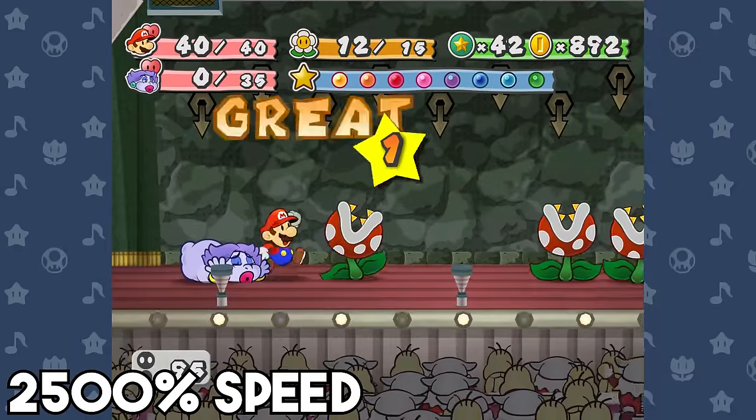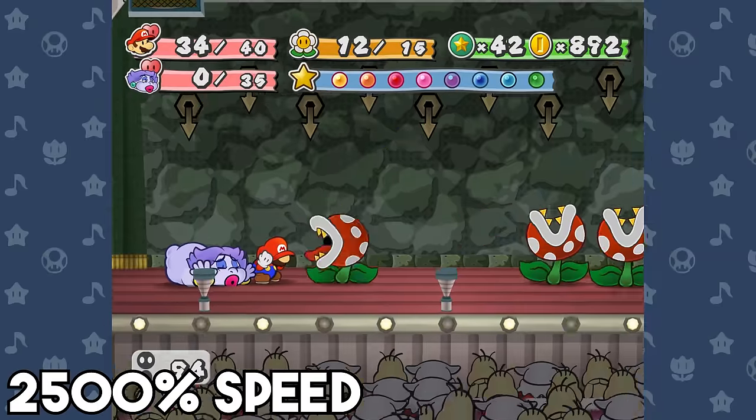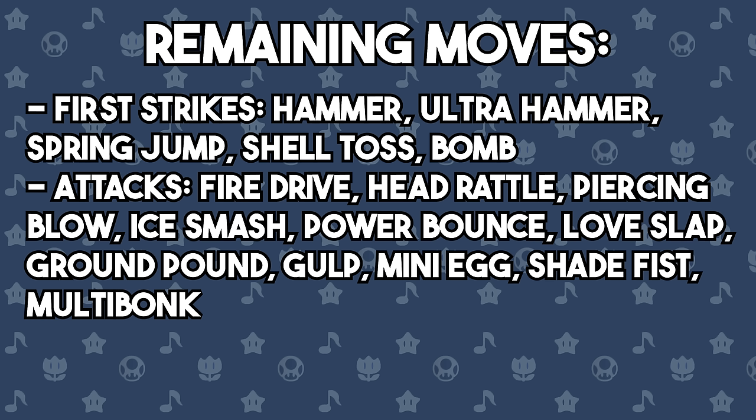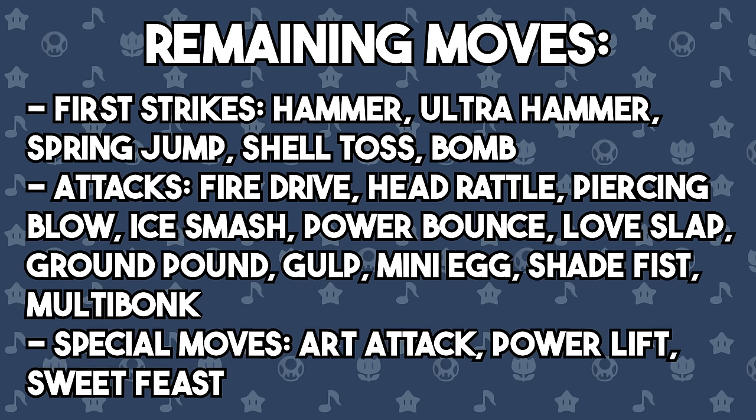Before heading into the final 10 floors, let's recap what moves I have left. In terms of first strikes, I still have Hammer, Ultra Hammer, Spring Jump, Bomb, and Shell Toss. For normal moves I have Fire Drive, Head Rattle, Piercing Blow, Ice Smash, Power Bounce, Love Slap, Ground Pound, Gulp, Mini Egg, Shade Fist, and Multibonk. And I have just 3 special attacks left: Art Attack, Power Lift, and Sweet Feast. Using this handful of attacks, I had to not only get through 9 floors of ridiculously strong enemies, but also shred through 200 of Bone Tail's health. Worth noting: this was actually my second attempt that made it to the 90s — on the first one I ran out of moves before making it to the end.